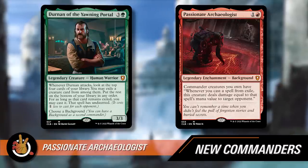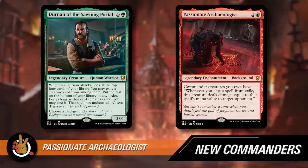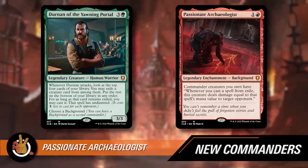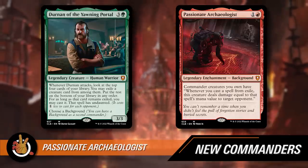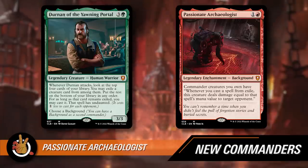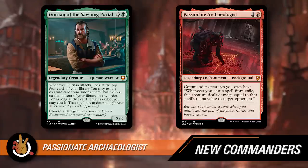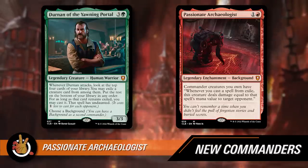There's a lot of setup — play Passionate Archaeologist on turn two or three, then Durnan on four, then attack, then hopefully cast the exiled spell. It's going to deal some damage to an opponent — not a creature — which seems a little underpowered. It has to be a creature for the damage source too, so no big X spells. I'm not really hyped on this build. I'm more excited about Faldorn as the commander, but the other backgrounds are worth looking at.